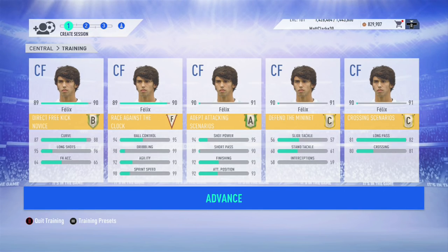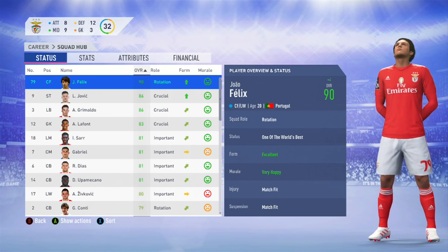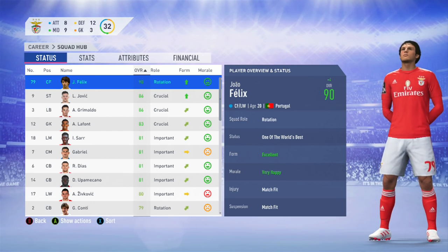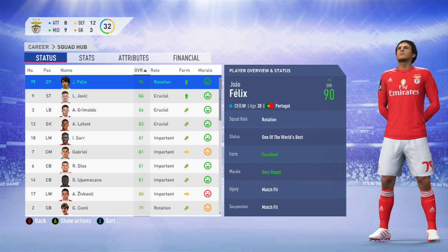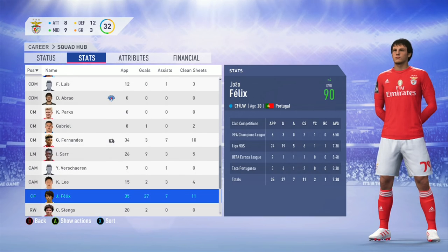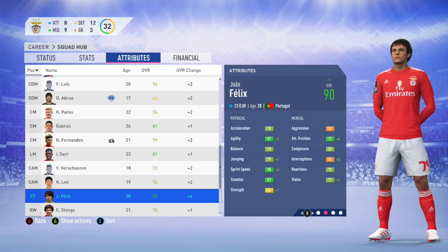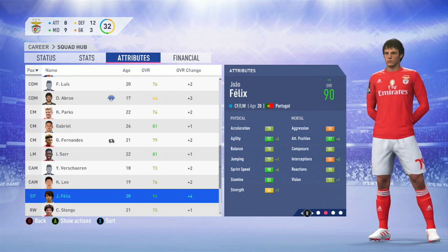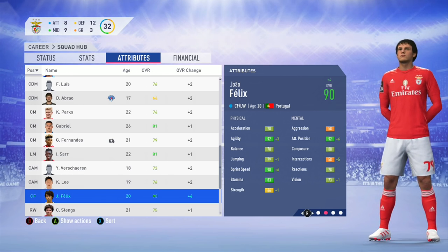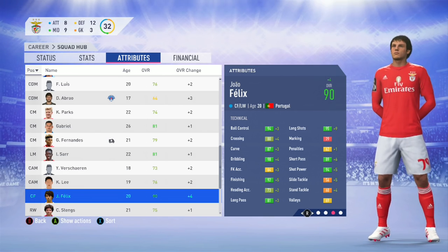Let's look at the final attributes of João Felix as a 90-rated player. He's still only 20 years of age and we haven't even completed season two — all of this achieved in under two seasons. In season two he's played 35 games and scored 27 goals. His season two attribute growth includes plus six in sprint speed, plus six in attack positioning, plus five in interceptions, plus nine in long shots, and several plus fours and plus fives across other attributes.